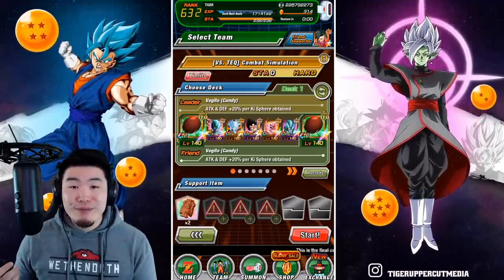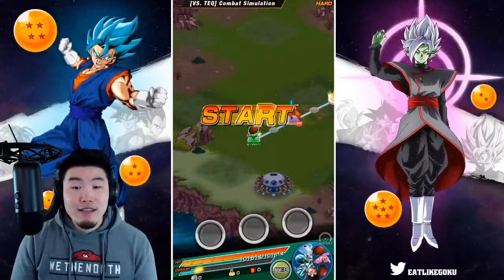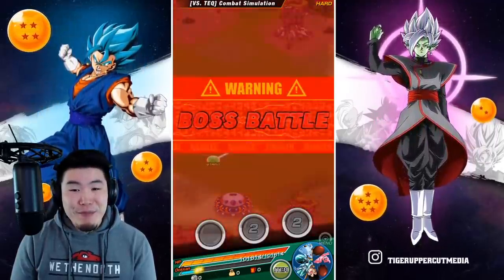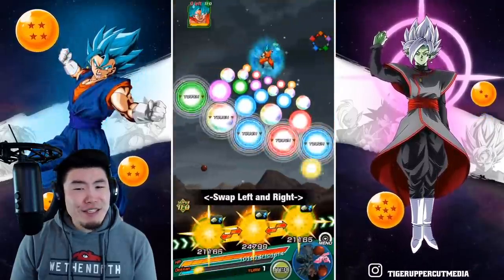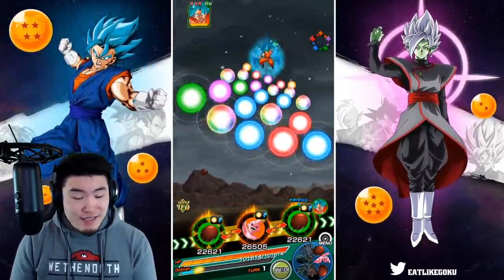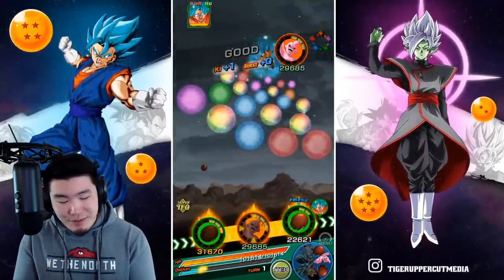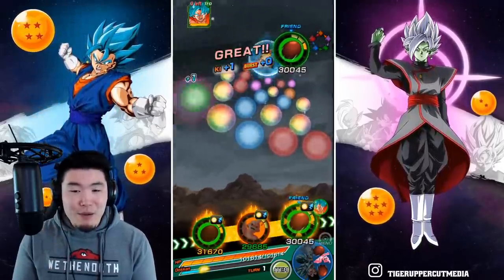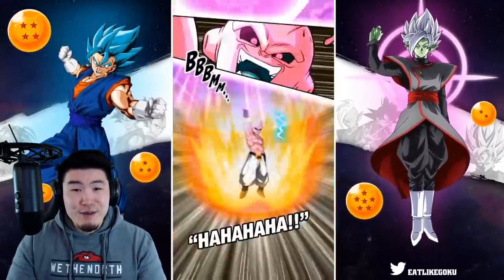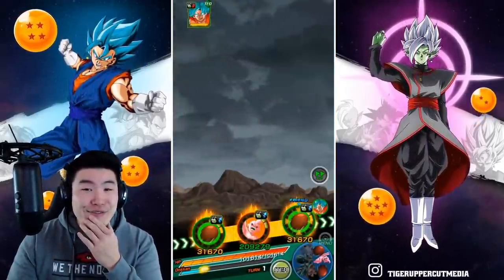Without further ado, let's jump in and hopefully get some good rotations and some nice RNG with the orb changing item as well. Okay, this is actually looking really good — nearly perfect. We have the Metal Cooler Army, the EZA Metal Cooler, and the support Vegeta on the second rotation. With some good RNG we might actually be able to beat this on the first attempt.